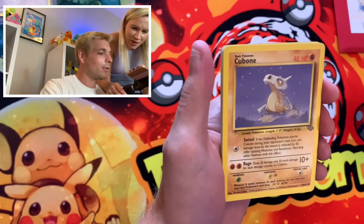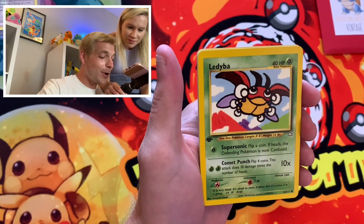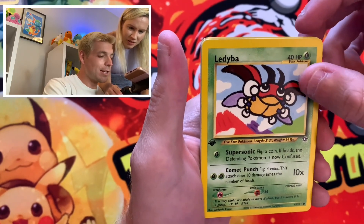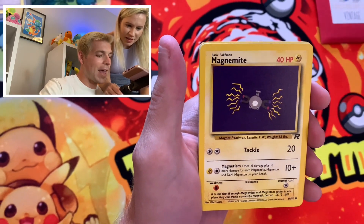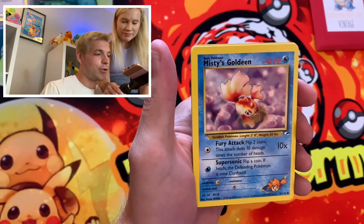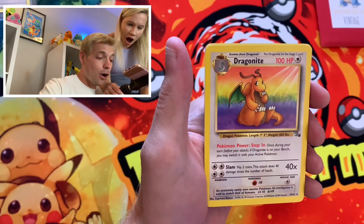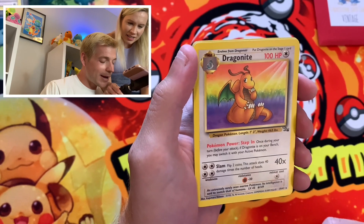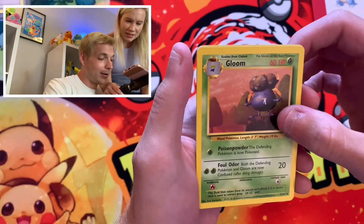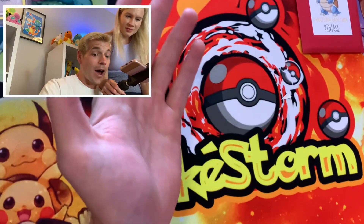We have a Zubat, Cubone — and all of these really have been in fantastic shape so far. A Ladybug — first edition! Look at that artwork. I think that's from a Neo set — maybe Neo Genesis? Magnemite from Rocket, Misty's Goldeen. I like these packs because you're getting a little bit from everything: Gym Challenge, Gym Heroes, some Neo stuff, Base Set, Base Set 2 — a little bit of everything. Oh my gosh, I love that — Dragonite from Fossil! I almost want to sleeve that up. We'll probably sleeve all these afterwards. A Zatu — again looks like a Neo set — and a full holo.